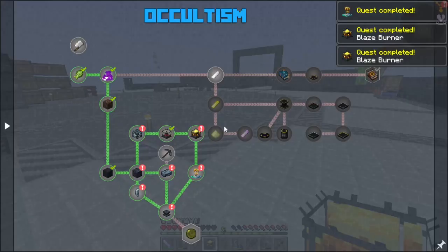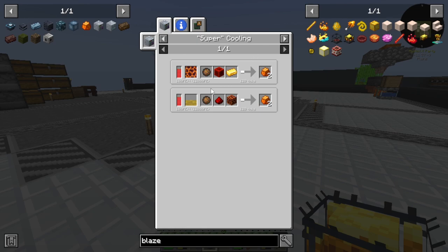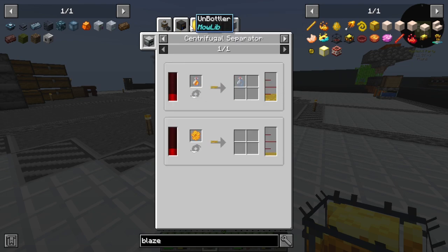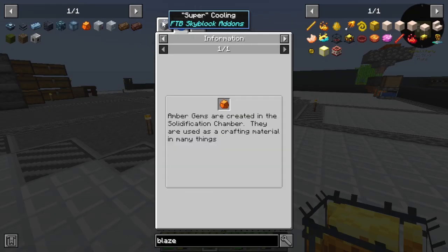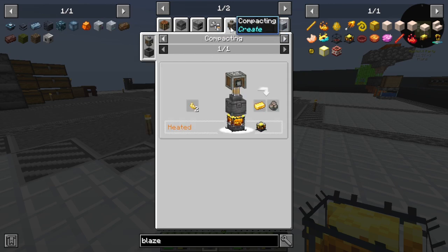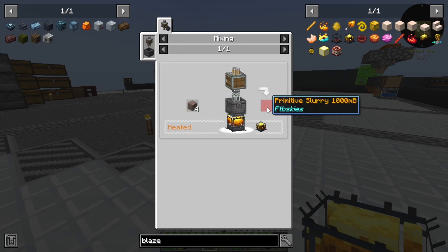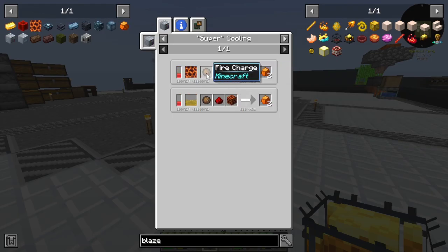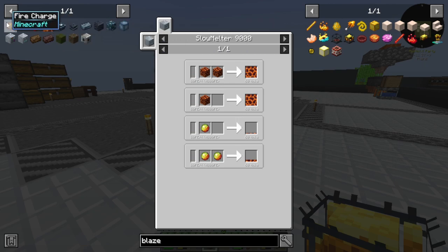So now we can make our crystallized amber, which requires liquid magma, redstone, a fire charge, and honey. Wait — we actually have to do bees to make crystallized amber. Because we can't do gold ingots without having gold shards, and gold shards need primitive slurry, which needs gravel and a blaze burner. So we need liquid magma, redstone, and a fire charge. I'm just going to go ahead and gather everything I'll need to make the gold ingot.